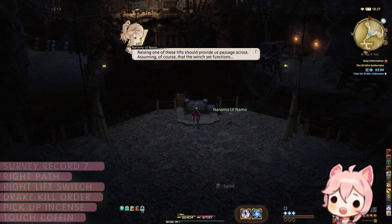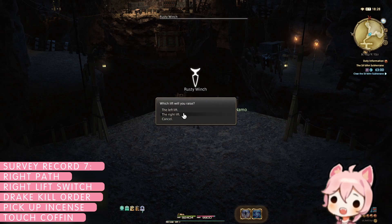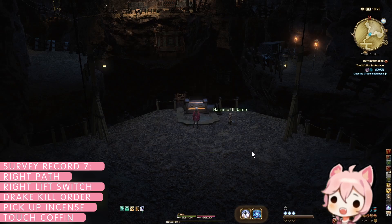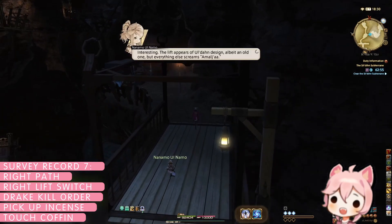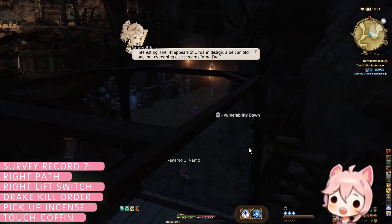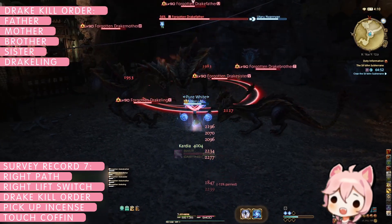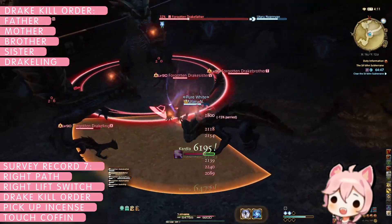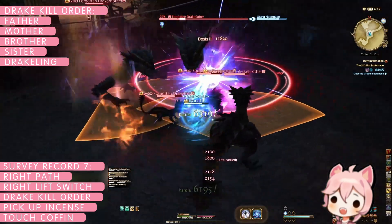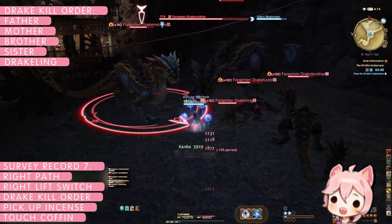For survey record seven, 'To Learn More of Myrrh,' progress through the right path once again until you return to the lift switch. Here the lift choice does matter, so raise the right lift and clear the next pack of enemies. After the first group of enemies, you will face five drakes of various sizes. Defeat these drakes in order from largest to smallest: father, mother, brother, sister, and then drakeling, to open a hidden passageway.